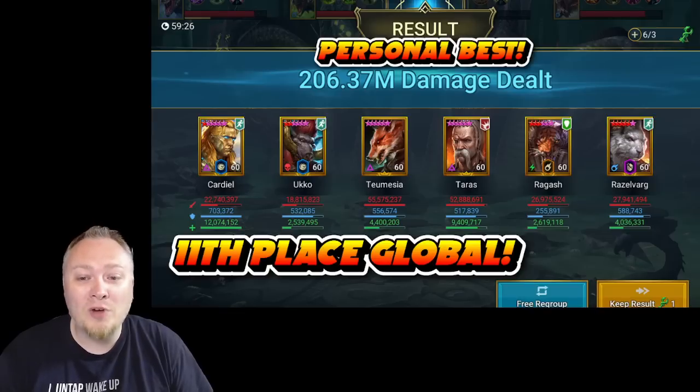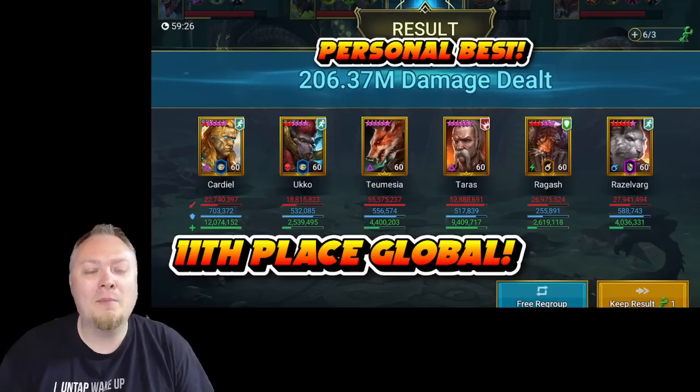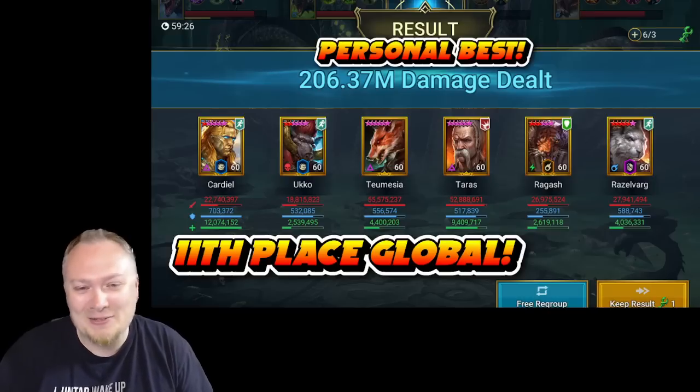You can see the total damage: Tumizia 55 million, Terrace 52 million, Ragash and Razzlevarg 26 and 27 million, Cardial 22 million, Uko 18 million. Absolutely ridiculous. And my guy Roz, who was an absolute master helping me through this whole thing — I could not have done this without you, Roz.